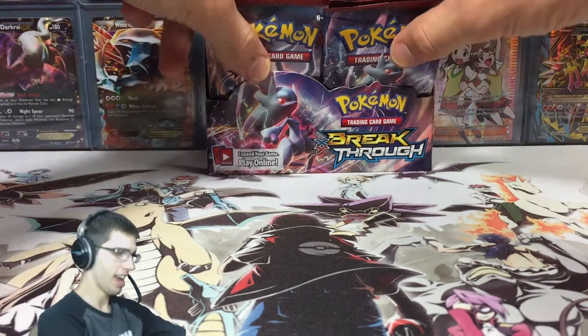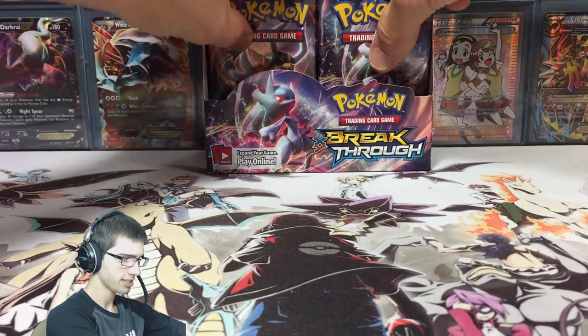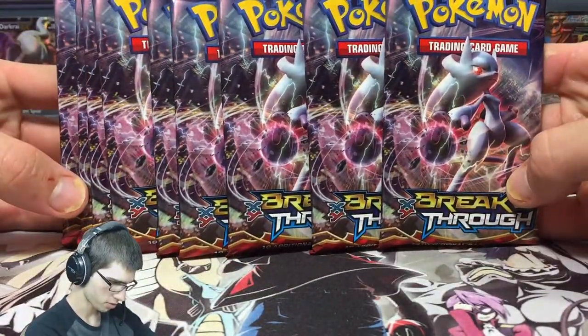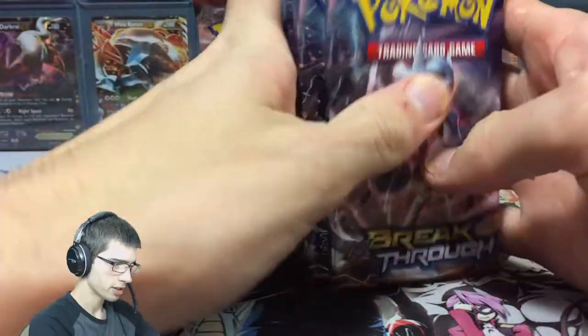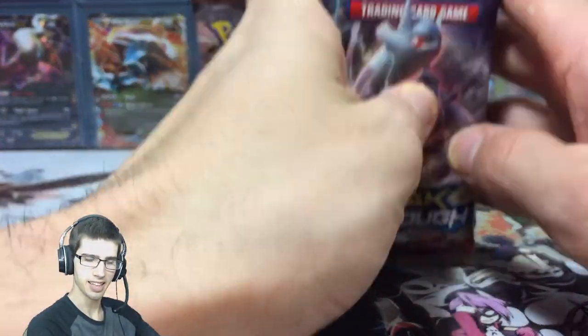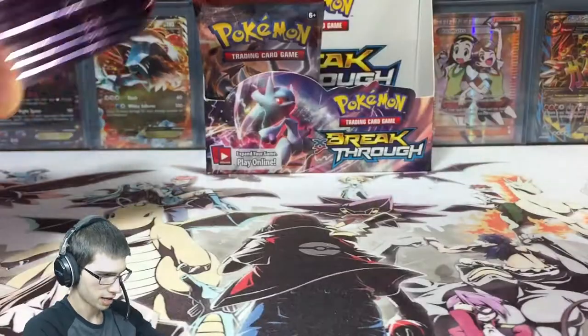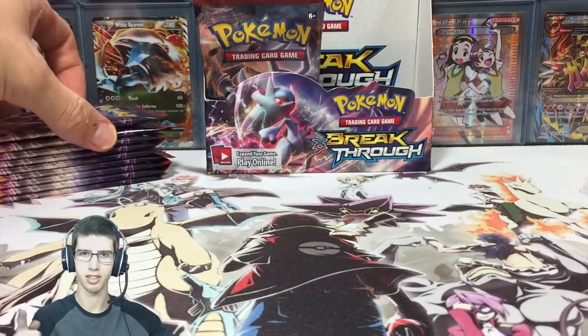We're here with part number three, and we're going to crack into Mega Mewtwo Y. In the last part, we did Mega Mewtwo X, so now we're going to crack into Mega Mewtwo Y. I'm going to snip the tops off the packs first, just to save a little bit of time, and then we'll get into the opening. I'll see you guys in a sec.